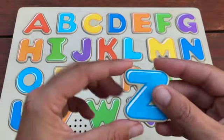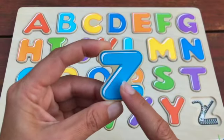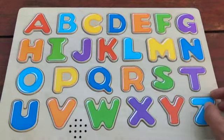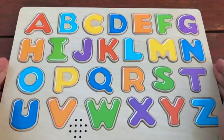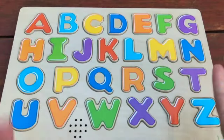Our last letter of the alphabet. Do you know what letter this is? Yay, that's right, it's a Z and Z is for Zipper. Z is for Zipper. Great job! Thanks so much for playing with me with my puzzle today. I'll see you next time. Make sure to like my video and subscribe to my channel. Bye!